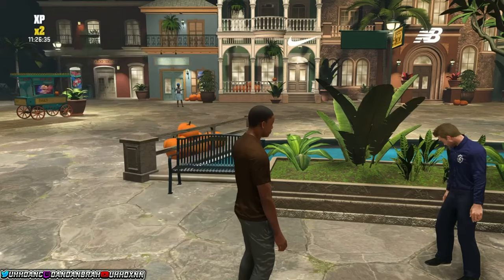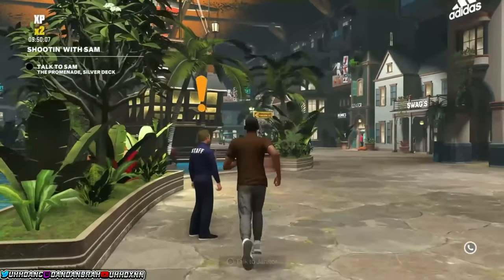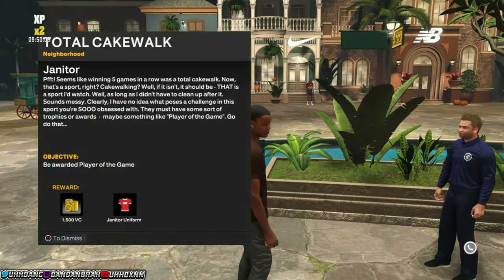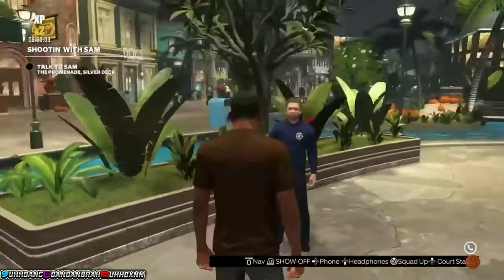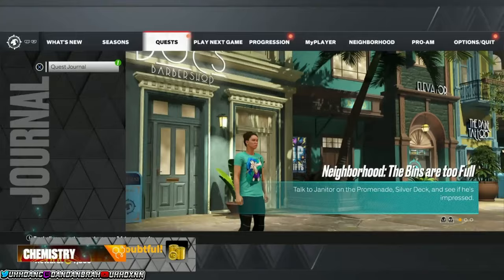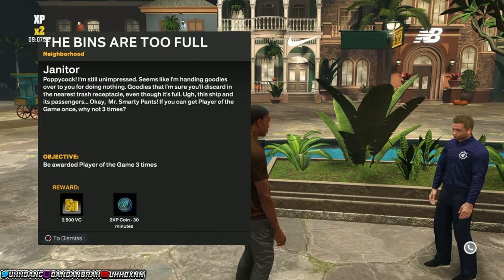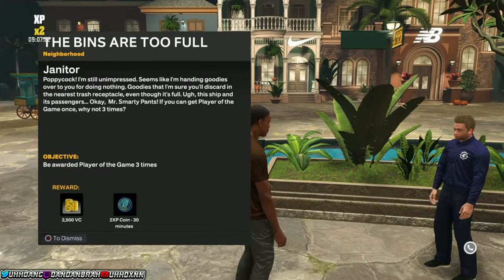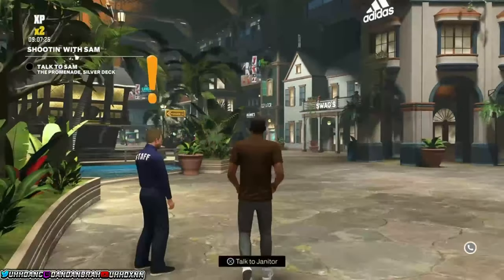Winning five games in a row in MyCareer is your best bet if you're on a 60 overall. If you have friends, you could also win five games in a row on the 1v1 court. After that, it's going to have you win Player of the Game, which is easy in MyCareer. Then it'll have you win Player of the Game three times in a row — if you're on a 60 overall you can throw lobs and get assists the whole game and that'll get you Player of the Game.